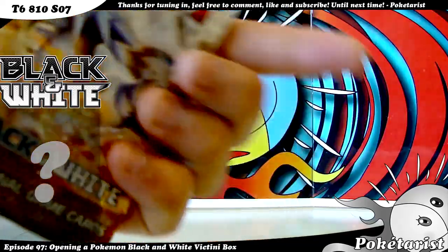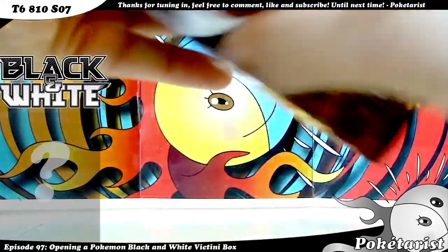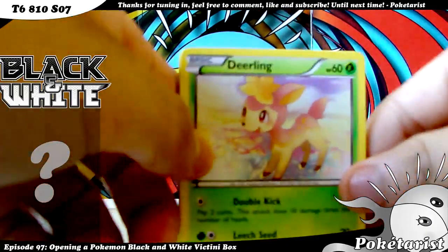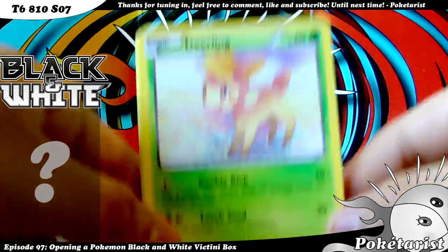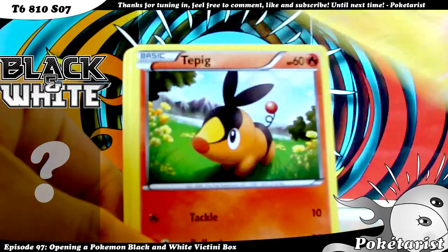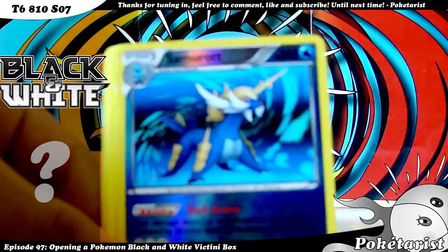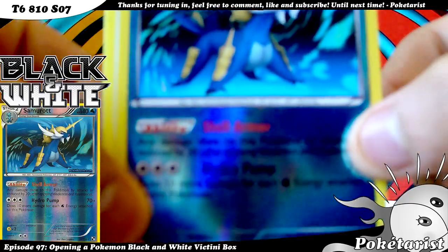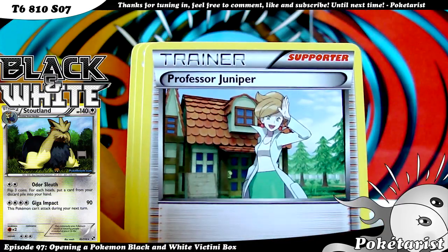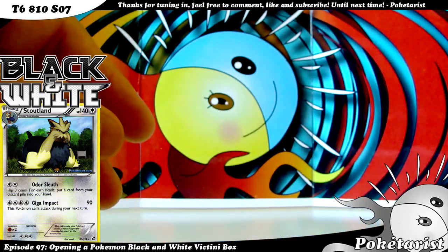Starting with the first pack — Reshiram. Let's see what I get. First pack we've got a Deerling, Joltik, Tepig, Venipede, Energy Search, Samurott Reverse — already got this one — and a Stoutland Rare, which I need. Plus Professor Juniper, Basculin, and Pokemon Communication.